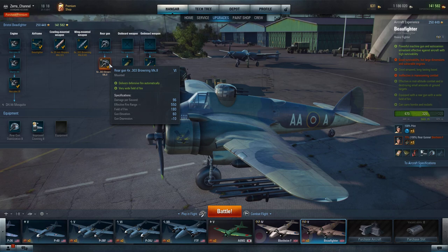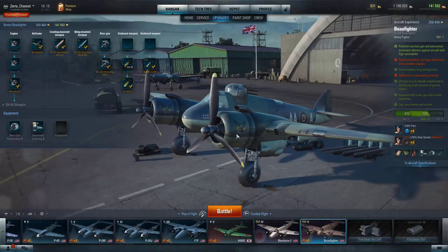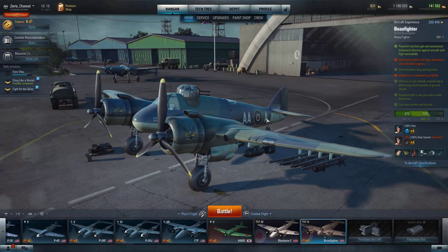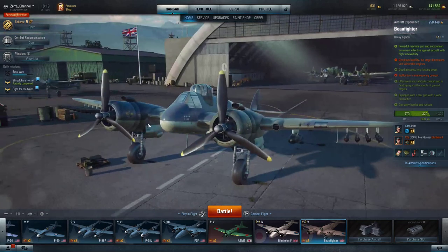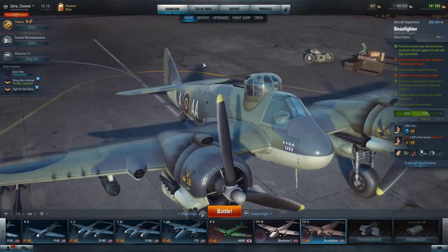...those Browning specs: damage per second 96, at range 550, and rate of fire 180. It's a beast. Number one, you'd like to play it — you probably don't have the agility to fight other fighters, but it takes a different play style. However, this has such broken firepower. I'm talking about four guns over there, and I do believe you have four on each side.